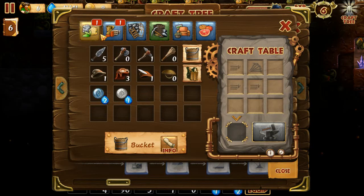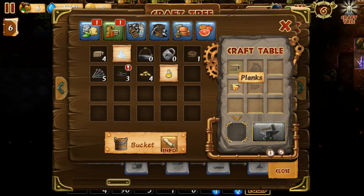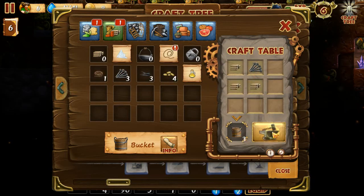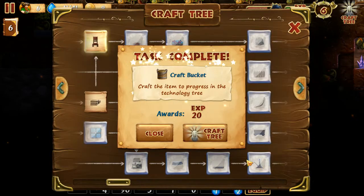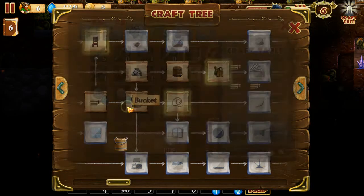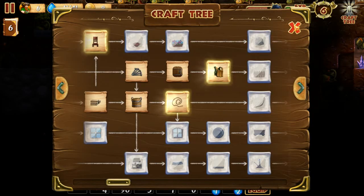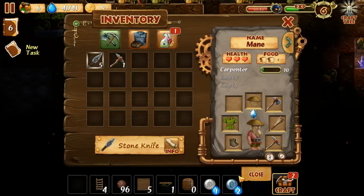A bucket — we have planks and some nails — let's make ourselves a bucket. We crafted a bucket. Craft item to progress in the technology tree. I don't know how to use a bucket. Buckets are used for collecting water — the more buckets you have, the more water can be carried by dwarves at the same time. I have three buckets. Is it something I equip?